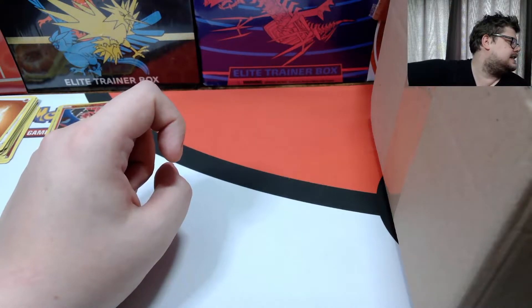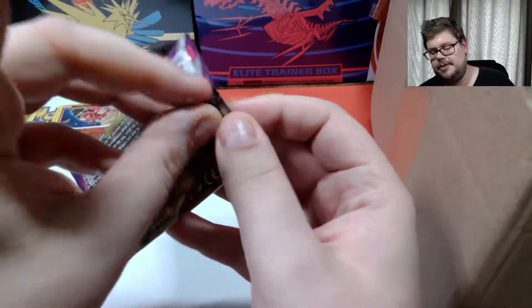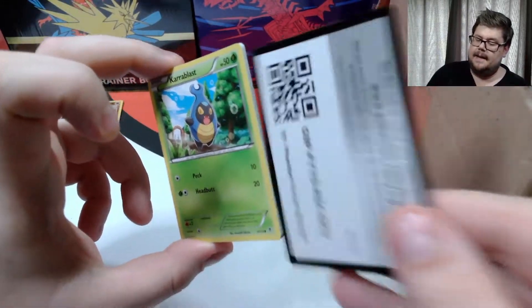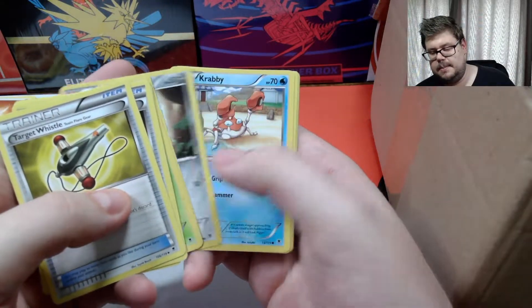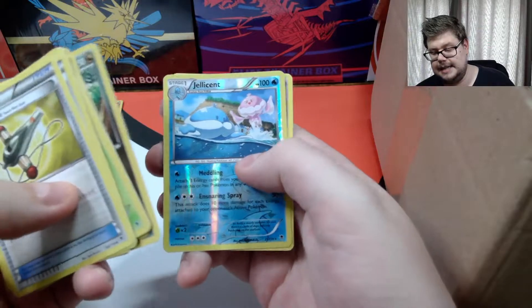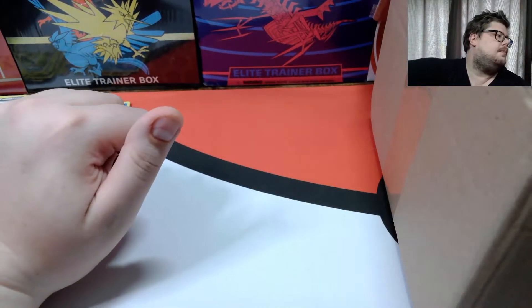Mixing them up and we pull out a Phantom Forces pack — so we've had Flash Fire and Phantom Forces, some pretty sweet packs already. Opening it up, we have a Target Whistle, Shauna, Diancie, Bronzor, Gourgeist, a reverse Jellicent — another reverse rare — and a non-holographic Maschiff. Every pack so far has had a reverse rare but no ultra rares or mega rares yet.